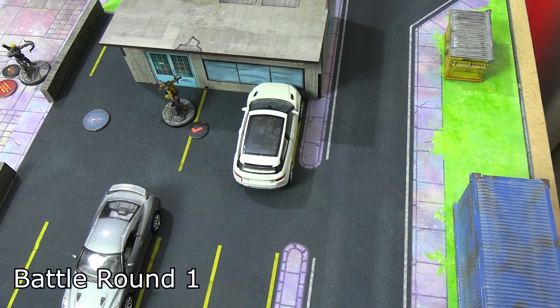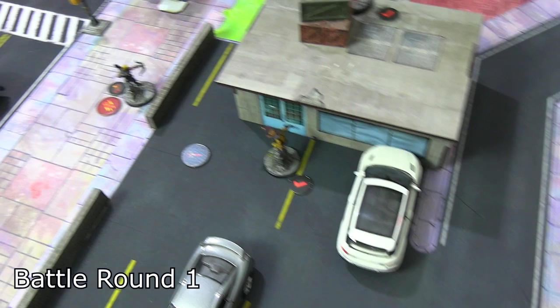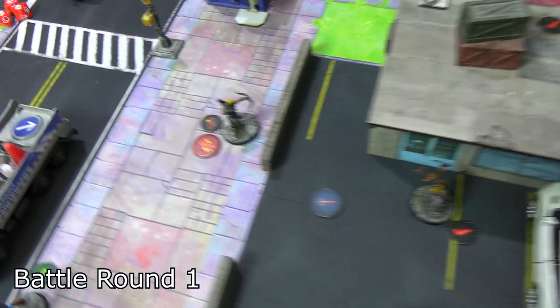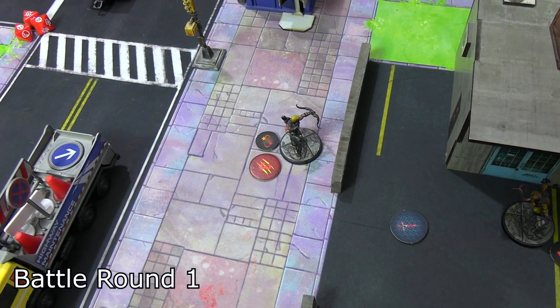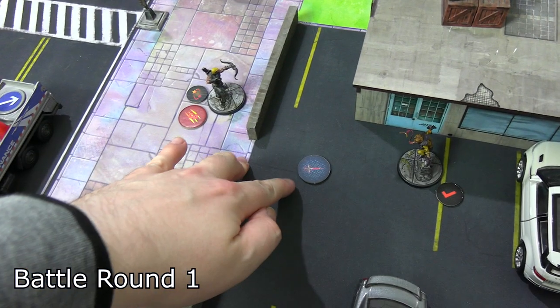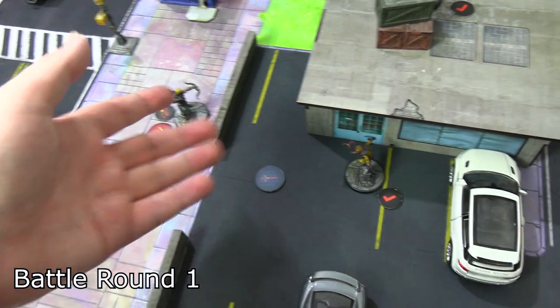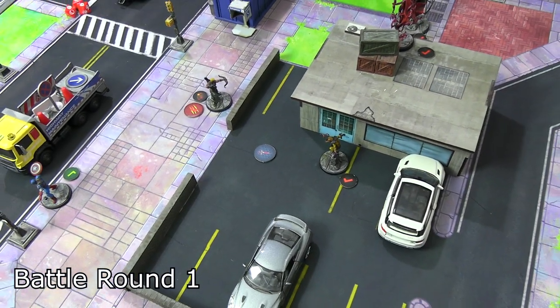Toad leapt over the car with wall crawler, got within range three of Hawkeye and did his basic tongue attack — three damage, only needing two to daze Hawkeye due to Scarlet Witch's prior damage. Hawkeye is dazed in turn one. He dropped his legacy cure within two, and Toad isn't close enough to pick it up, so it's on the floor — costly.